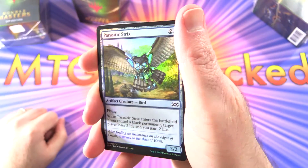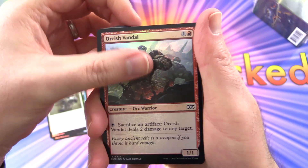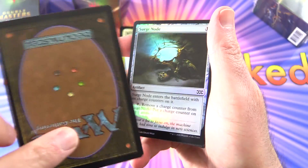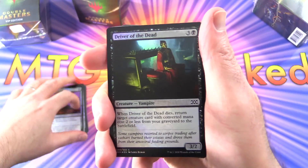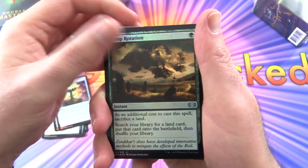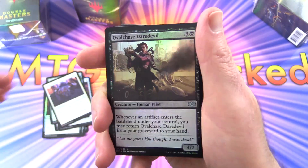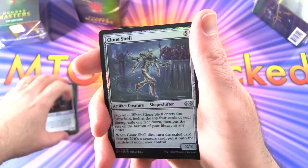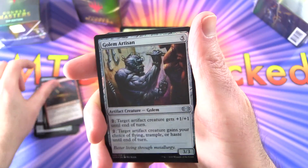So we have Parasitic Strix, looking for any signs of damage. Strength of Arms, Orcish Vandal, and any misprints as well. Corridor Monitor, Whisper of the Wilds — the cards feel pretty good actually. Surge Node, Executioner's Capsule, Driver of the Dead, Everflowing Chalice. Crop Rotation — there's a nice one. Valor in Acros, Oval Chase Daredevil. So all of these are foils. Sandstone Oracle, Clone Shell, Valorous Stance — that's pretty cool. Brimstone Volley, Gollum Artisan.